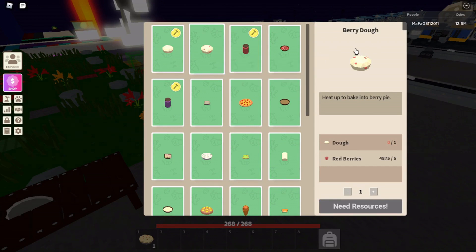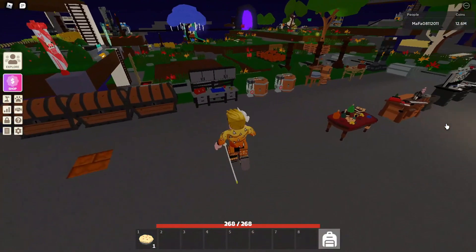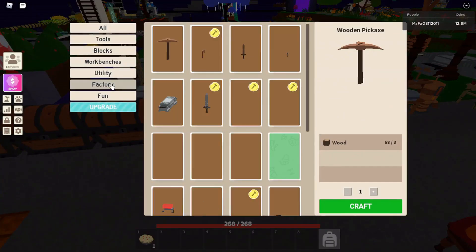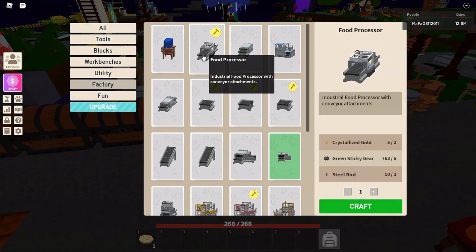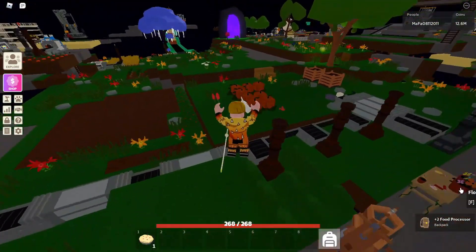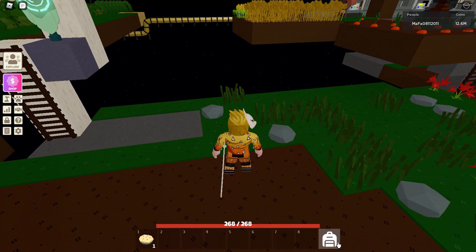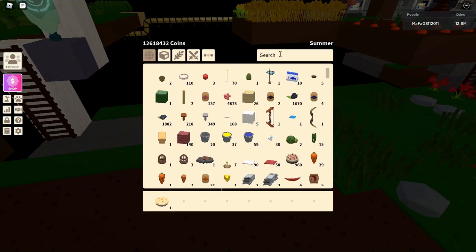You can also auto-farm it. For example, I'll choose berry dough, make a berry pie - there's a way to do it automatically so you don't have to do anything and you'll just be getting your cooking experience up every time a berry pie is made. For this you need a food processor. You need at least two - sometimes even three - but two is the minimum. If you only want to do bread, one is enough.